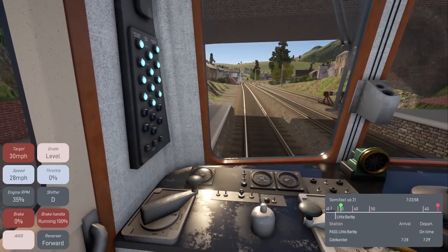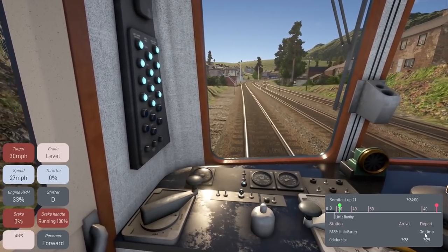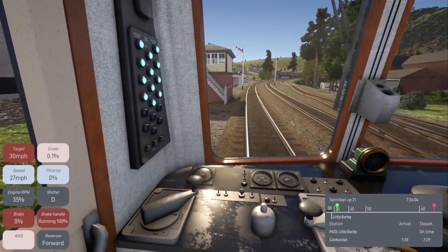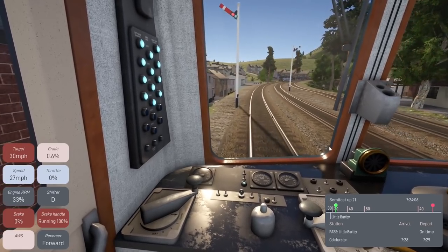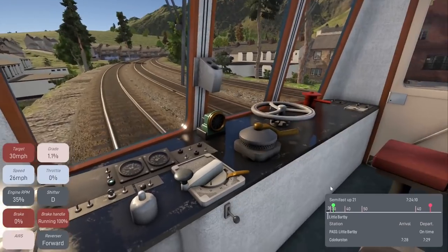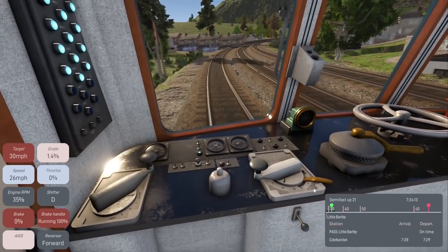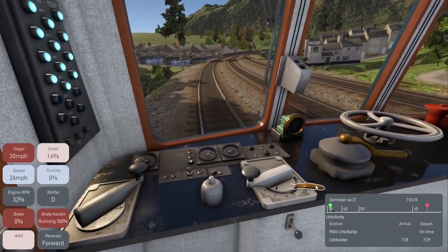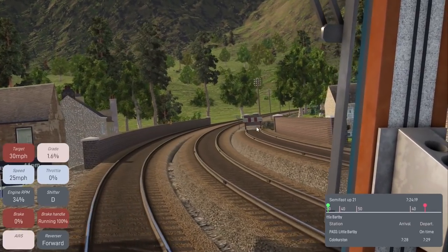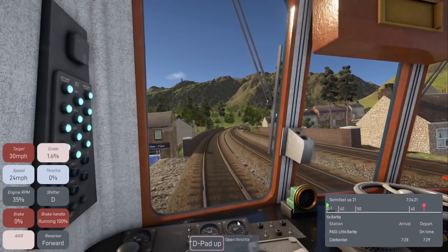So far we are on time — there's our departure time. The next station is one we'll actually have to stop at, so I'm a little worried. I need to wait for the next speed limit to come up — going through the 30 mph zone right now.